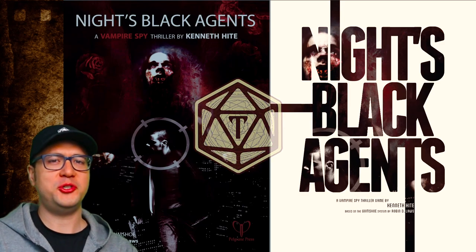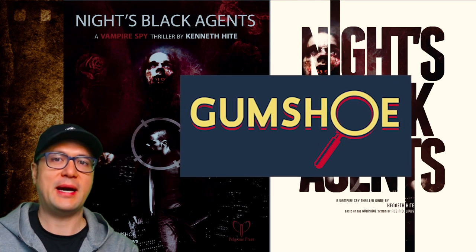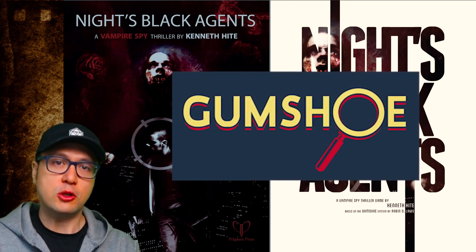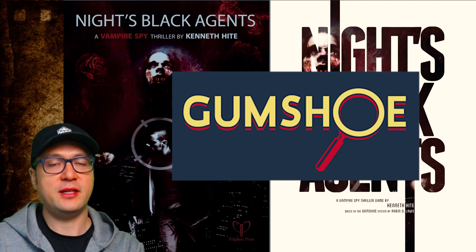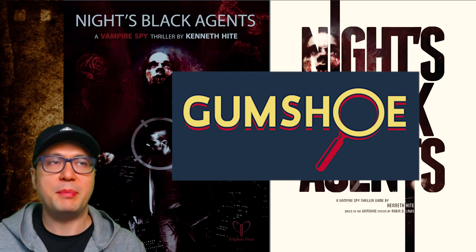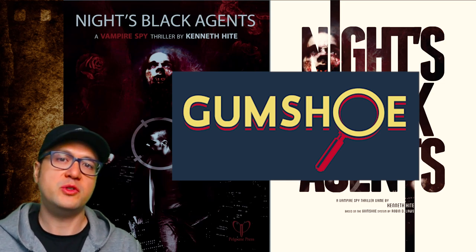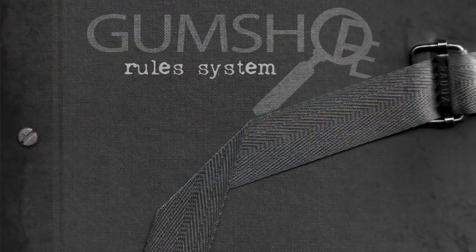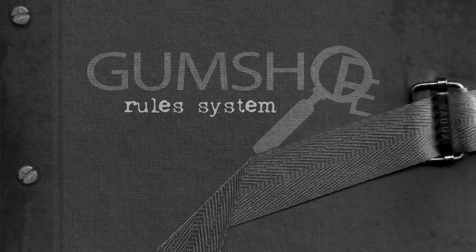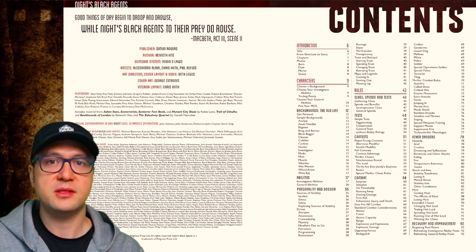I'm a little late to the GUMSHOE party, but in a nutshell it's a game system created by Robin D. Laws back in 2007 that aims to speed up and streamline clue finding and investigation in RPGs. Instead of rolling to see if PCs find a clue, they just have certain abilities that guarantee that a clue is found and it keeps mystery type scenarios moving forward. This system was published as a standalone book by Pelgrane Press, which has since published a ton of specifically themed RPGs that use the GUMSHOE system.